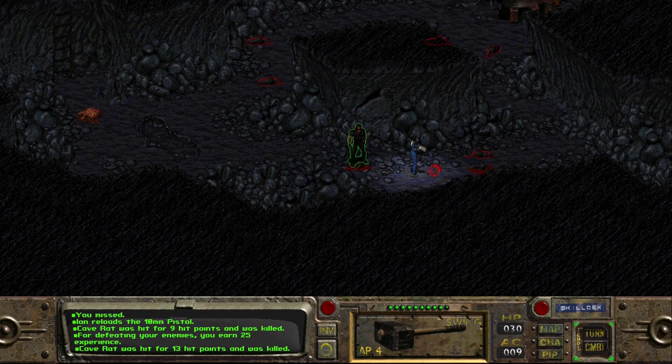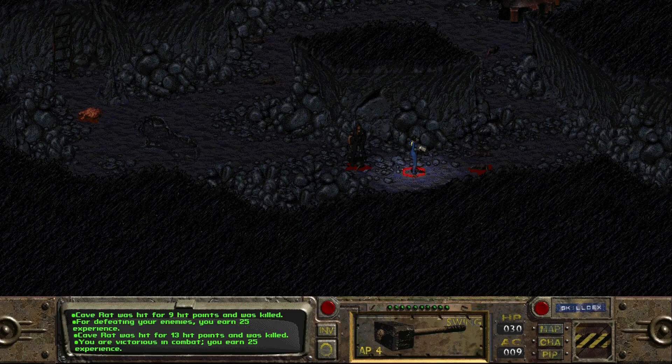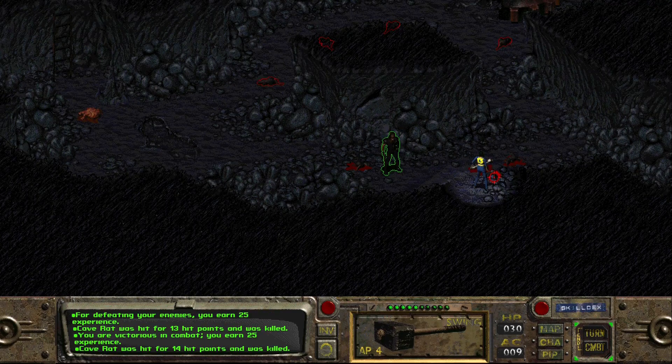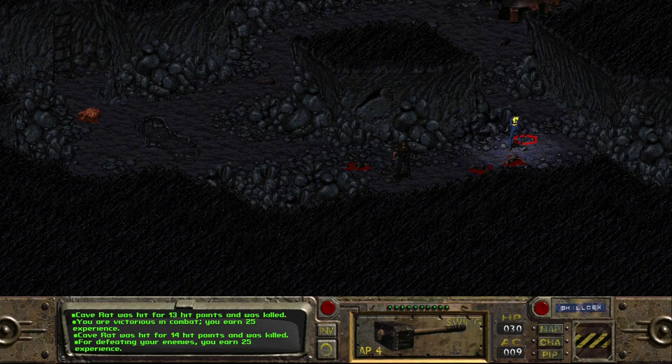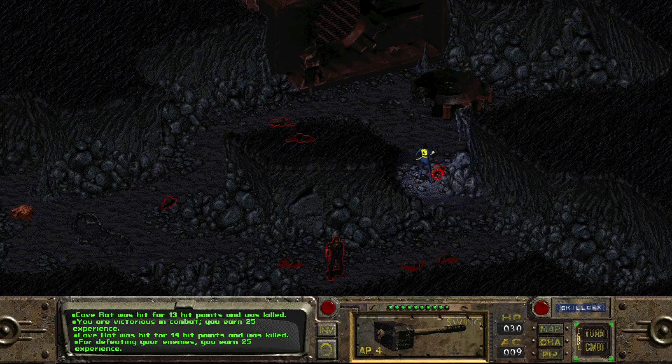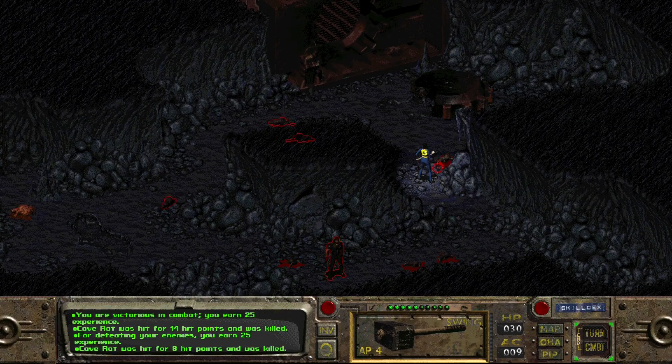Just wait here for a moment to see if that other one wants to run at us. Get in combat and wait - we'll let it run in and get its attack first. Come on little ratty, there you go. It was killed. Is there anything worth finding down here? Not yet. We're just crushing through these rats here.